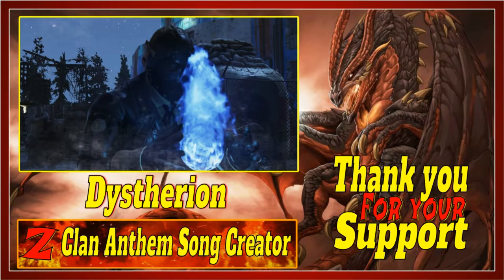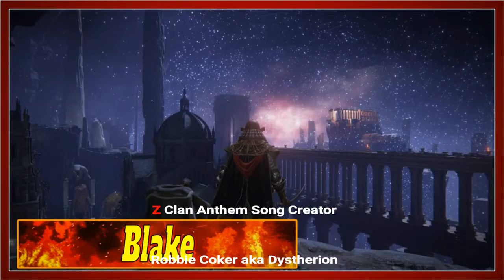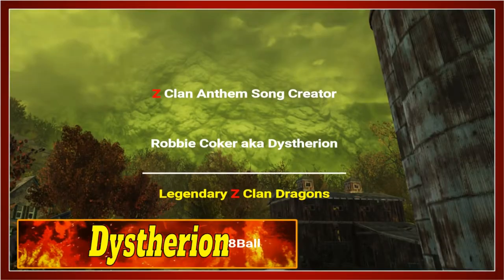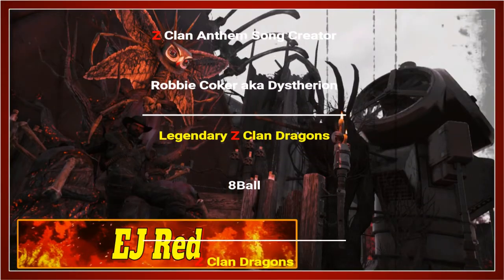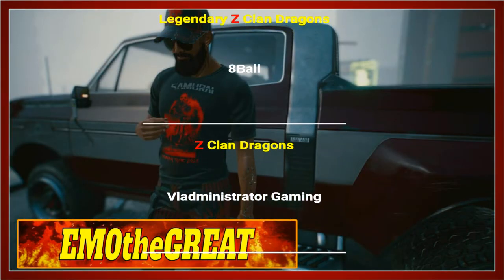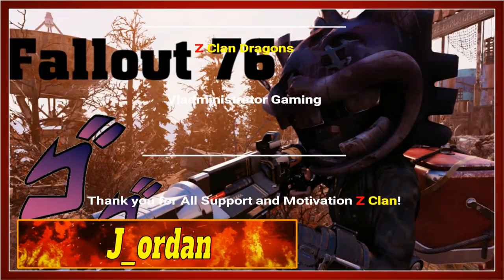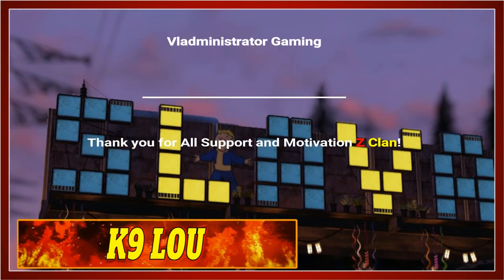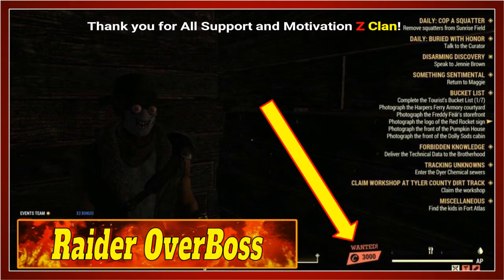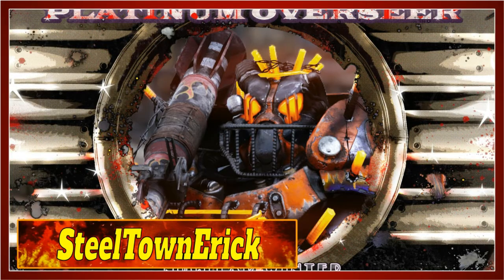From the ashes we rose, into the future we'll go. We are Z-Clan, we have a gamer soul. By the mind of the sword we put the pen to the test. We are Z-Clan, we are Z-Gamers best. Z-Clan — our hearts and our soul, we will forever know our community stronghold. This is our song, into the depths of the heart of the ones torn apart. Here we will stand, a line drawn in the sand. Z-Clan.